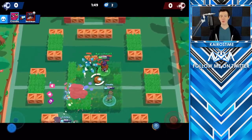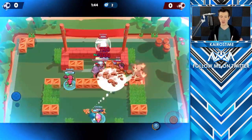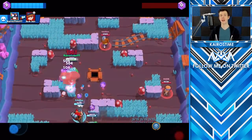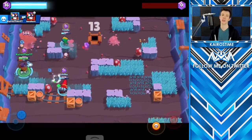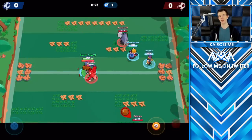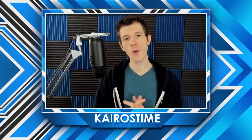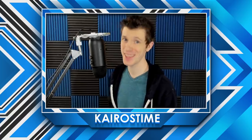If El Primo does get too close to you, all hope is not lost — it's just almost all lost. El Primo takes time to release his shots and will fire all four punches in a straight line. So the worst thing you can do is run directly away or directly toward that El Primo, unless your brawler happens to be faster than El Primo, like Crow, Leon, or Mortis. Instead, what you want to do is circle around El Primo so that half of his punches actually miss you, cutting his damage in half. I hope you enjoyed this video — let me know which brawlers you want to see future guides on, subscribe so you don't miss it, and we will see you in Brawl Stars.